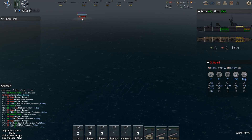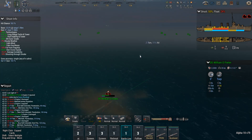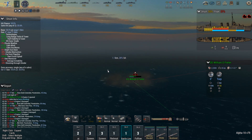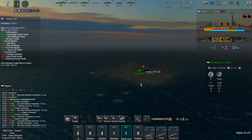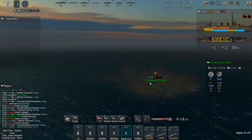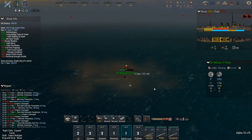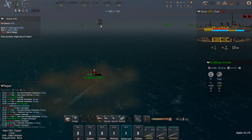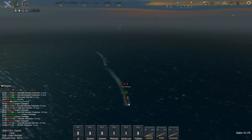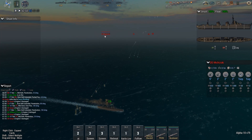I believe that the William D. Porter at some point also managed to fire off her guns in port, with an active shell landing in the garden party of some higher-ups. I'm not exactly sure what the story was — it's been a while since I watched the Drachinifel video on it. But man, William D. Porter — not a lucky ship. Meanwhile, how are my ships doing? Some of my light cruisers and heavy cruisers have a bit of a scratch on them, but not nearly as bad as the Japanese fleet, which has already lost two ships.